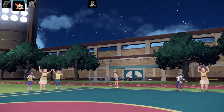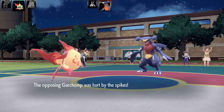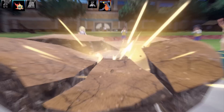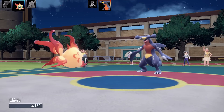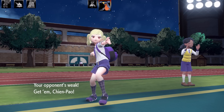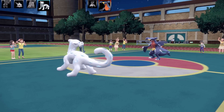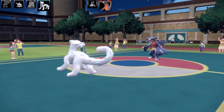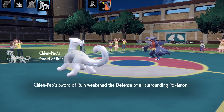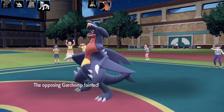Next Pokemon is Garchomp. Going for Dark Pulse outspeding Garchomp - almost! So close. Garchomp gets Earthquake off and that's enough to take out Chi-Yu. Very, very close. A flinch would have been incredible. I'm down to my last Pokemon - Chien-Pao. The Lum Berry heals off the Poison, which I always appreciate. Going for Sacred Sword - bye bye Garchomp. I've still got four Pokemon to deal with.